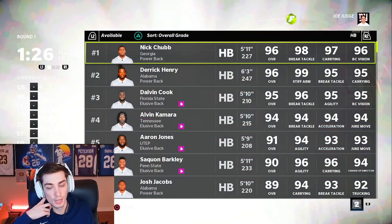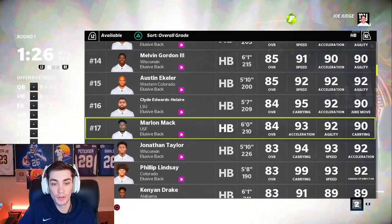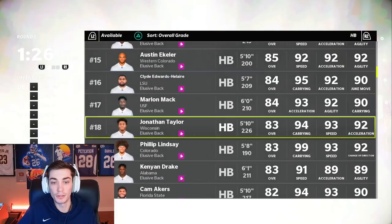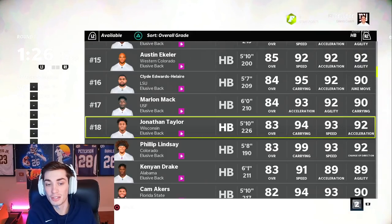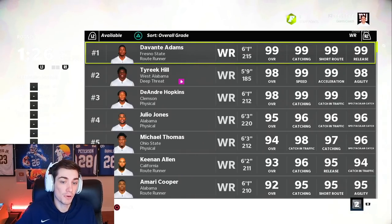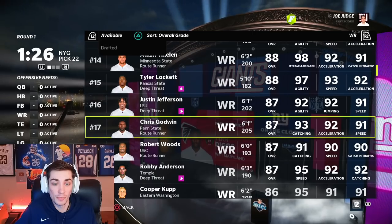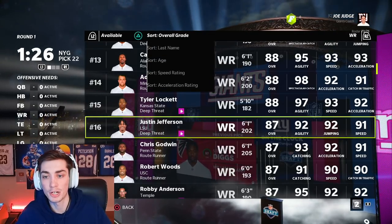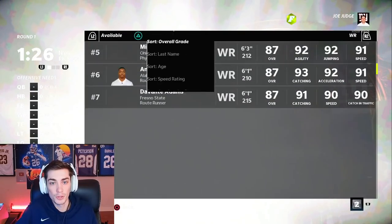Like I wouldn't go after any of these big running backs early. I would certainly wait and maybe take a player like James Robinson, but you'd like a higher development trait. Maybe a Clyde Edwards-Helaire or Jonathan Taylor. These are the guys you want to look at — guys who are like 21 to 25 in the 80 to 85 range. That's kind of your sweet spot. For wide receivers, I probably would never take DeVante Adams, who's 28.